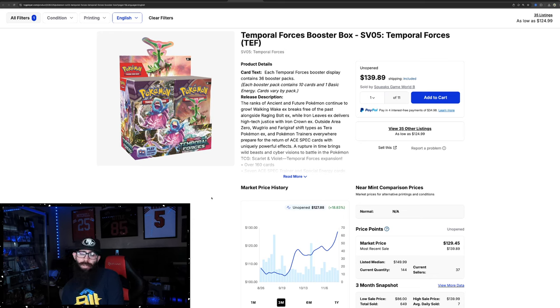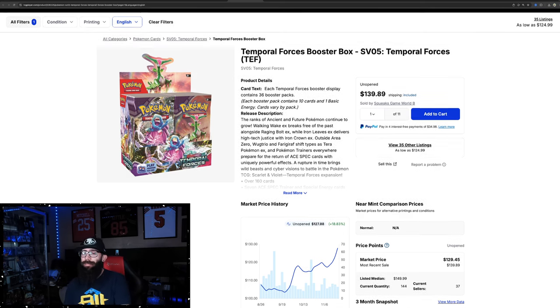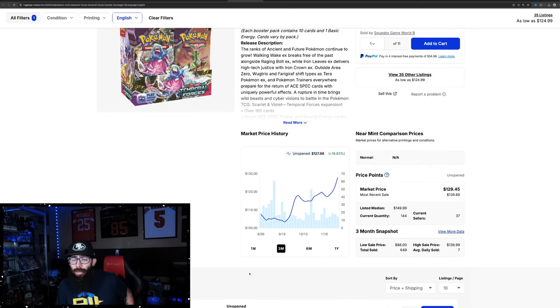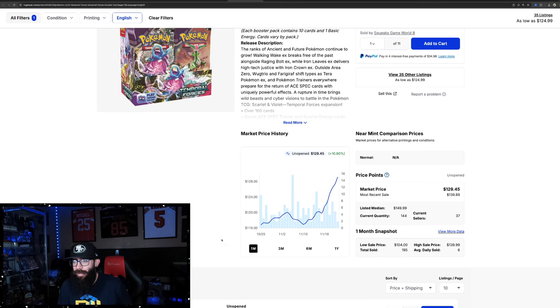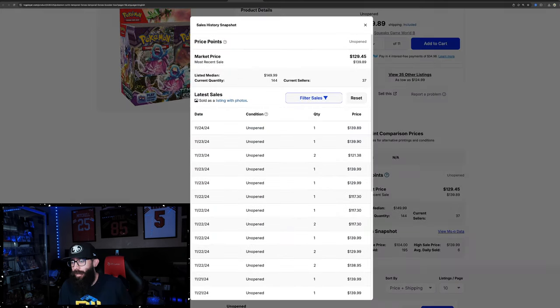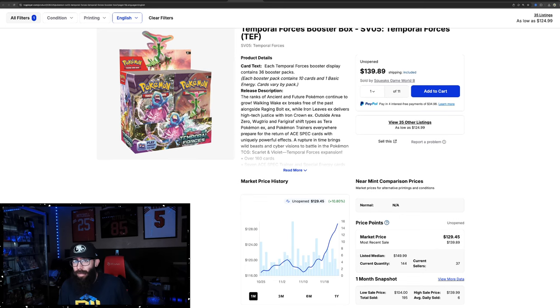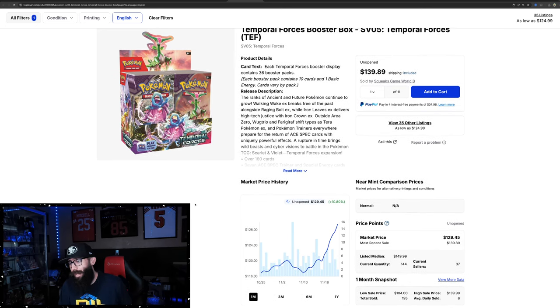I also wanted to talk about Temporal Forces — a set I was vocal that I didn't like. From a collecting side, I don't particularly like this set. But from an investment standpoint it's done really well: 18% growth in the past three months and 10% in the past month alone. We're seeing last solds around $140, which would actually take this way over $130. So Temporal Forces is kind of finally getting up there — some good moves.